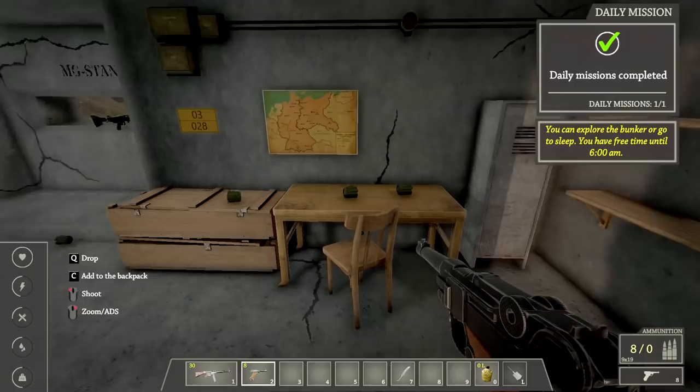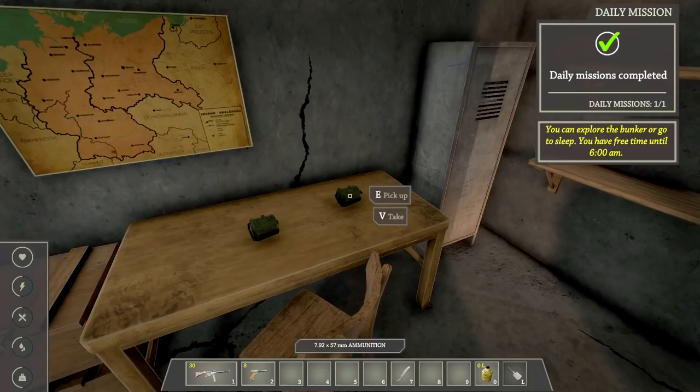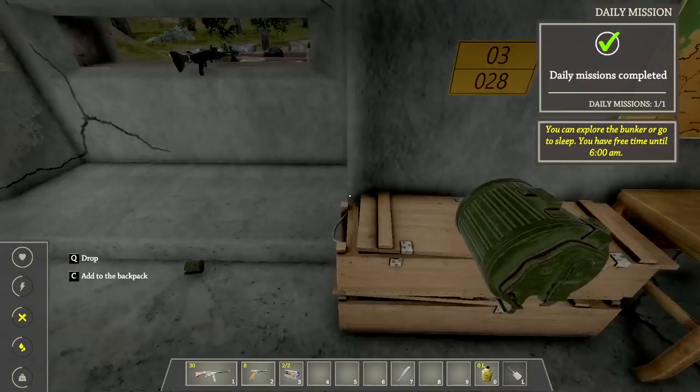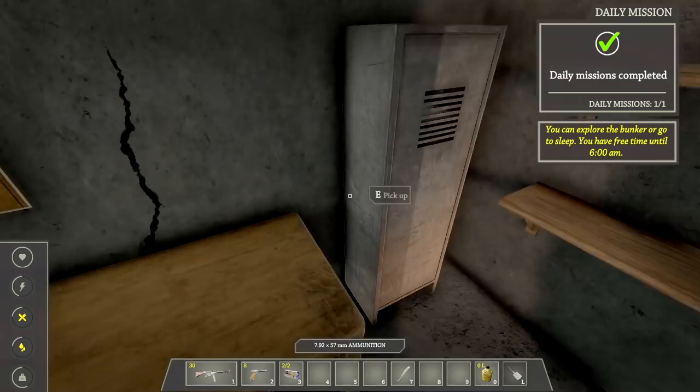Let's test out the rest of this place. I should put this away so I can see — these are the ones for the machine guns up here, I think. The weapon is damaged — need to fix it. Should I wait? We have until 6 a.m. or should I get some sleep? I'll just put this in my backpack for now.